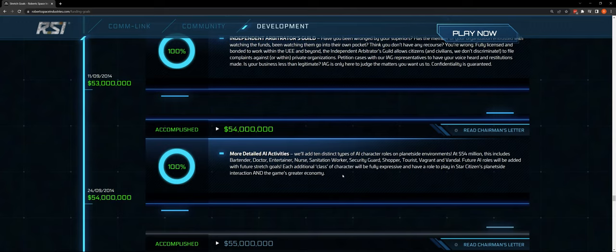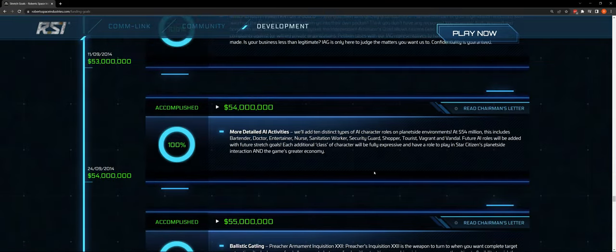At $54 million: more detailed AI activities — bartender, doctor, entertainer, nurse, sanitation worker, security guard, shopper, tourist, vagrant, vandal, and barista. Each additional class of character will be fully expressive and have a role to play in Star Citizen's planet-side interaction and the game's greater economy. So when people ask what other NPC types we're getting, this should be the template for that conversation — because it should be these, and if it's not, we should know why.